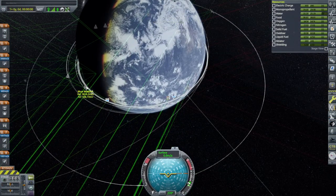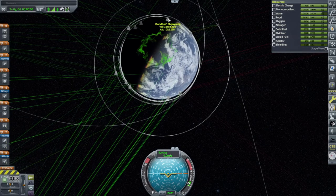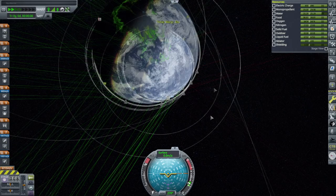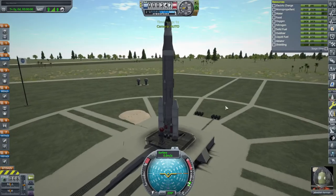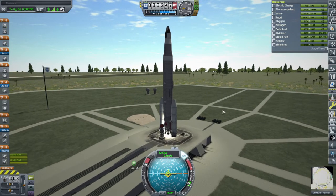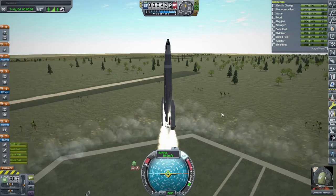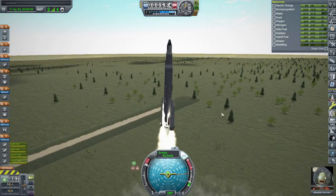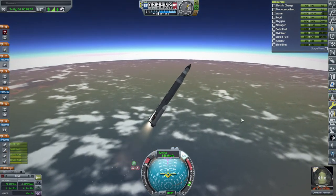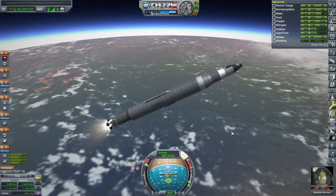Got a lot of extra wreckages around. John Long set as target - we'll wait until John Long is closer to the KSC. We will go now. SAS on, throttle up, and ignition. The Bobcats don't have a spool-up time, apparently. We've got lots of thrust-to-weight ratio, just as Jeb likes it. Boosters dying down - boosters set. That was clean at least.